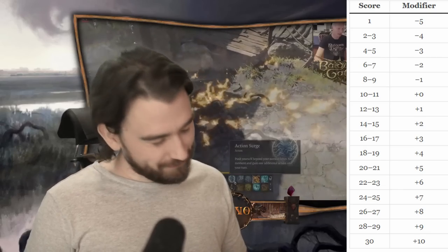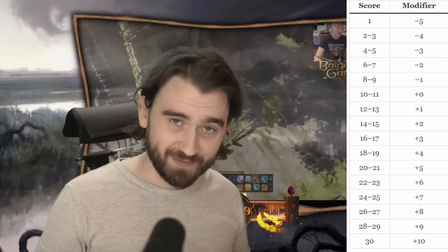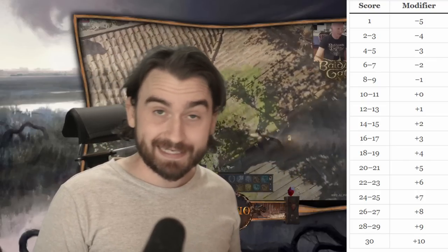Then we get into ability scores. In Battle Escape 1 and 2 they're called attributes, but in 5th edition they're called ability scores. They're still the same though: Strength, Dexterity, Constitution, Intelligence, Wisdom, and Charisma.